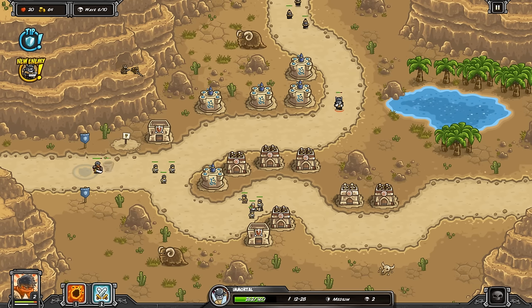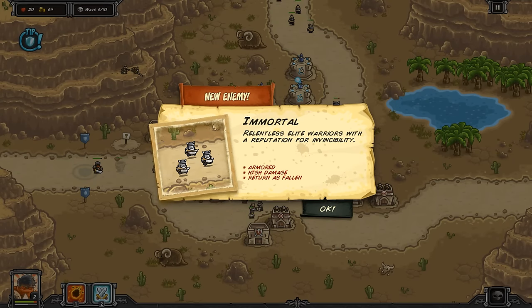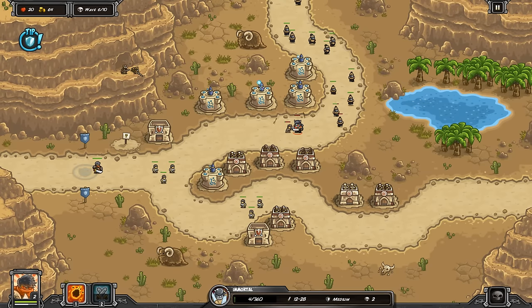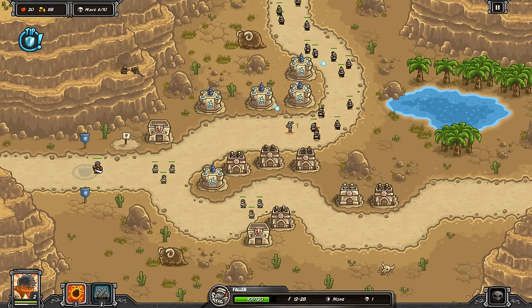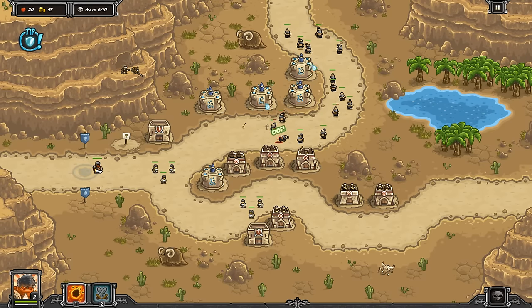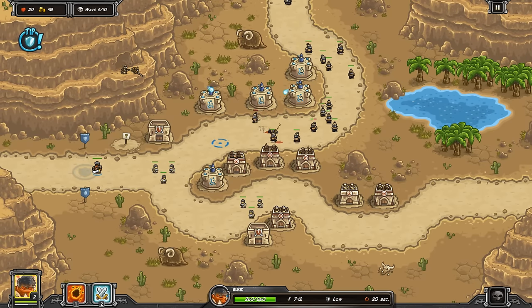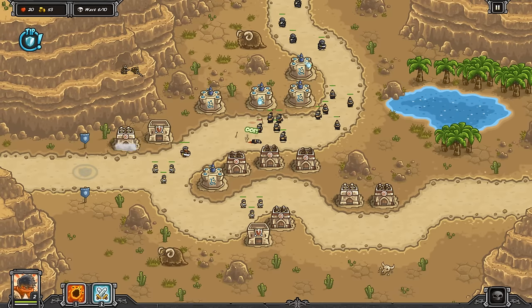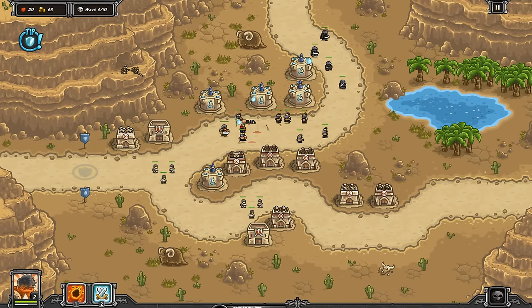Now we have an immortal coming out. Check this guy out — armored, high damage, and they return as fallen. I believe the fallen form has magical resistance, so you need a multitude of things to attack this guy. First things first, of course, magic — make sure you stun him in the range of several magic towers. When he comes out he becomes this fallen. Actually, I thought he had magic resistance — he does not. So it really doesn't matter all that much, but just something to note. We're going to put an archer tower on the back here as well, just in case a wolf comes out.